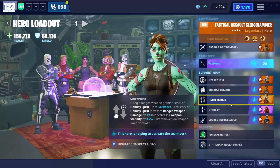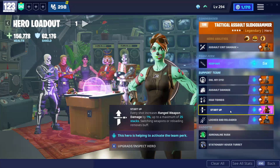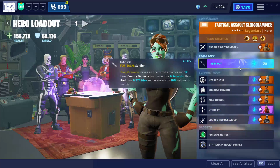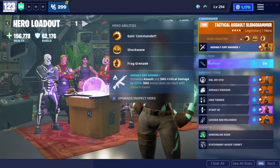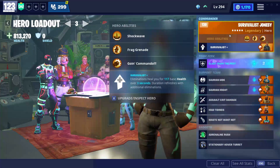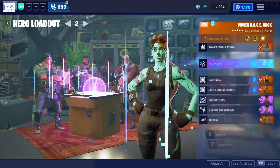Your team perk, Chipping In, is there to help you get Mad Tidings, which is really good for this setup. You want your perk that increases ranged weapon damage by 21% stacking up to 25, and then after reloading it increases weapon damage by 15% for five seconds — switching weapons or moving removes the buff. This is probably the best setup you can get for Tactical Assault Sledgehammer. I only have 106 but don't worry, I always use my boy Survivalist Jonesy — so in my opinion he's the best hero in the game, but you can also run Tactical Assault Sledgehammer.